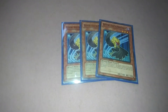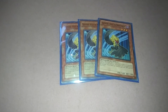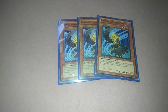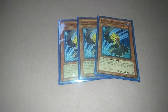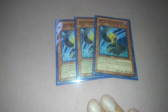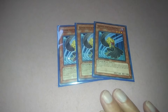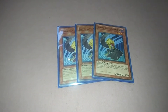Black Wing Kalut: when a Black Wing monster you control attacks or is attacked, you can send this card from your hand to the graveyard — it gains 1400 attack. It's almost like Honest except this is only for Black Wings. Even if you had all three in your hand and wished to play them all, each use gains 1400 attack.